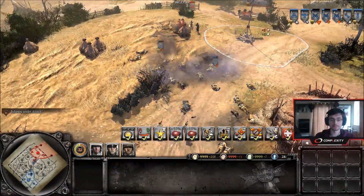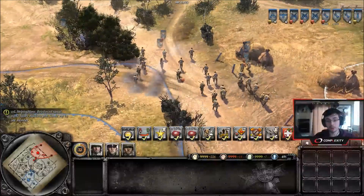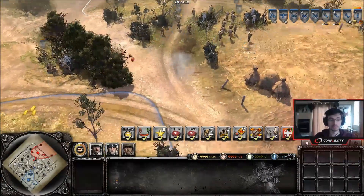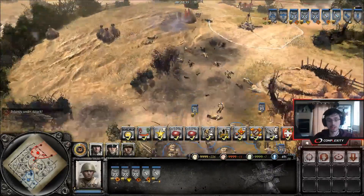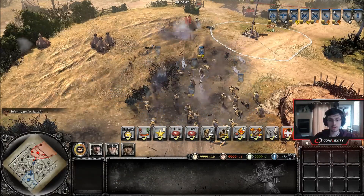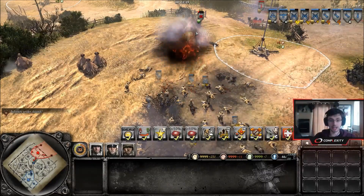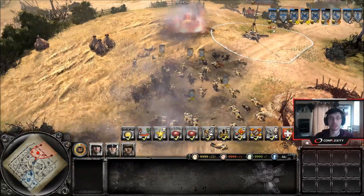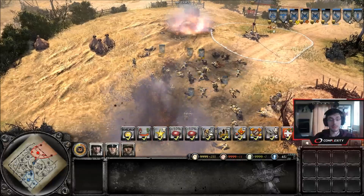This time we're going to do something different — this blob will be flamethrower engineers. When you're up against someone who has mixed flamethrower units into a blob, you need to get your MG42 to target those squads down first. If you don't target the flamethrowers first, the MG will be taken out. As you can see here, even though they're all blobbed up together, the flamethrowers have been able to take out this MG42. So you need to make sure you manually target the flamethrowers first, which makes it much easier to suppress the entire blob.